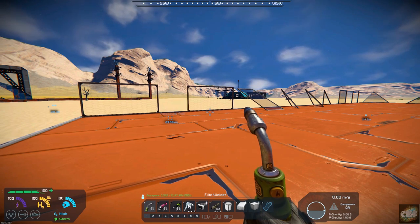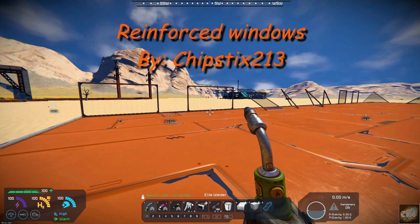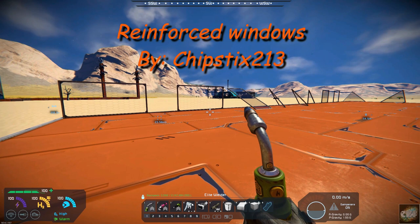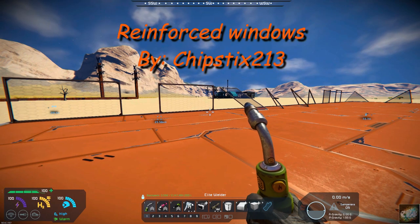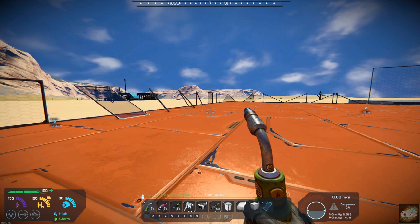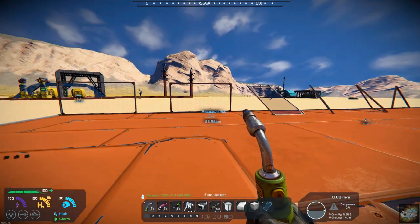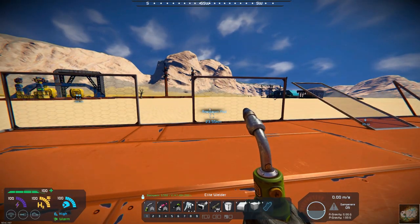Hello all you space engineers out there, Commander Kingfish here and it is Mod Wednesday. Today's mod is Reinforced Windows by Chipsticks213. He's got all of the regular vanilla windows and he has reinforced them so that they will last a little bit longer in any kind of battle or fight that you have.